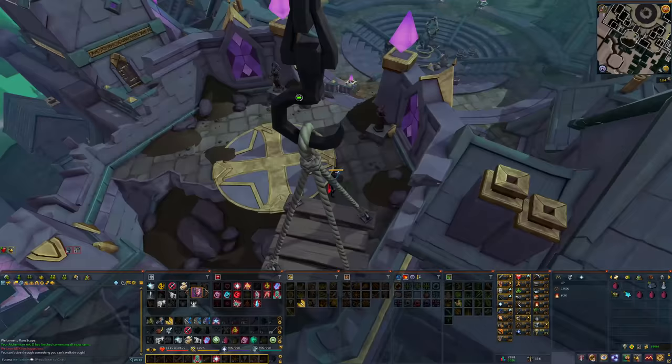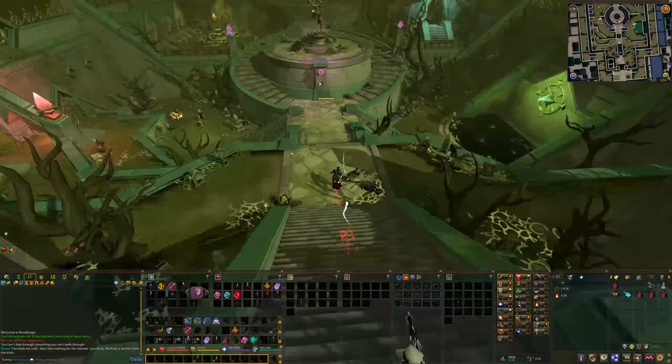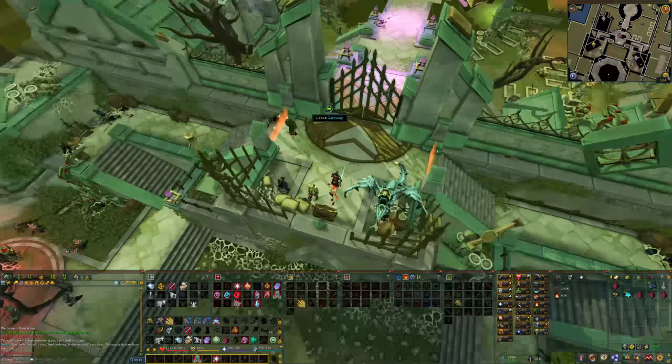Once inside, you can choose between a public instance or a private instance with your own group. In this guide I'll be focusing on an eight-man group, although you can easily do this with a four or five man group as well.